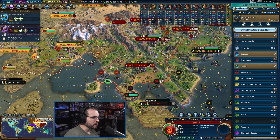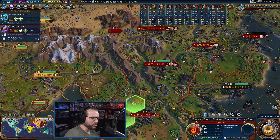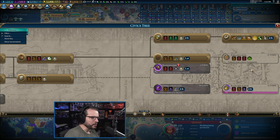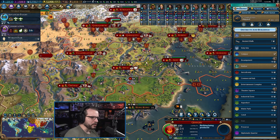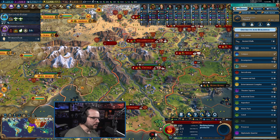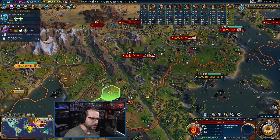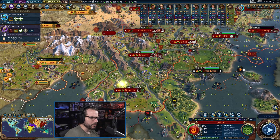You built a shipyard, that's good. Lots of other things for you to build. You actually need housing stuff, don't you? An aqueduct there would not be terrible. There's a neighborhood right there - we just need nationalism to get that. I think we have to push towards nationalism to get up the neighborhoods, because some of our cities are going to be capped on housing. I think we're going to take the aqueduct.